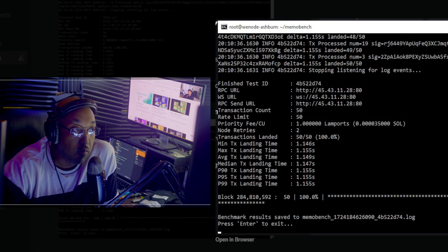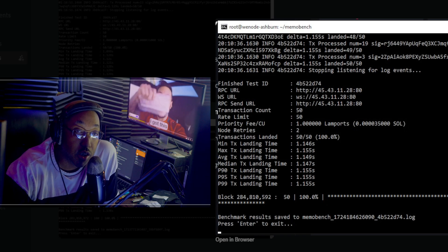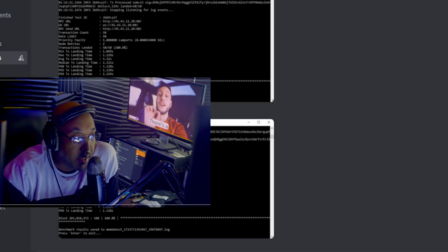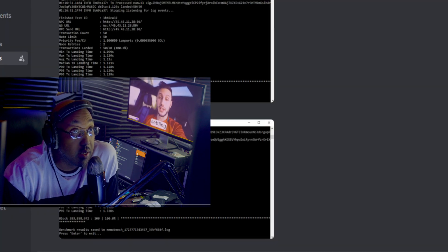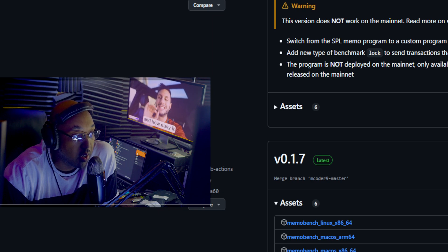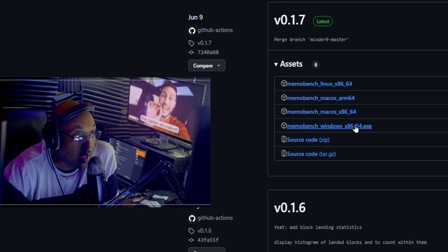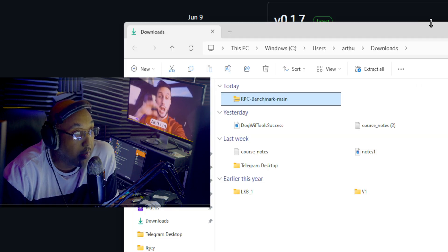Hopefully this video will show you, before you begin your bundler journey, how to monitor the rate at which you do things. First, we're going to go to this website. This website is essentially to give us some software. I'll put the link in the description, but it's called Memo Bench by Benji Wheeler. You can scroll to find the download, but essentially you need to download Memo Bench. If you're on Windows, just download the Windows version. I'm on Windows currently so I'm going to download that one.